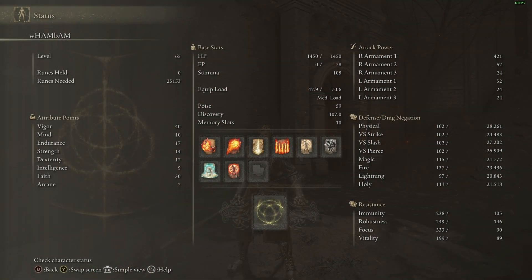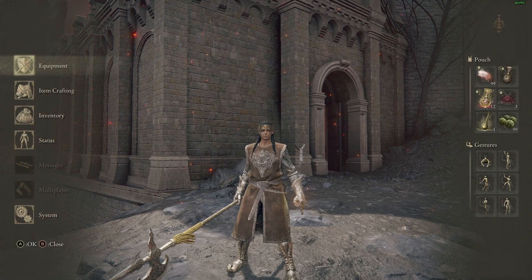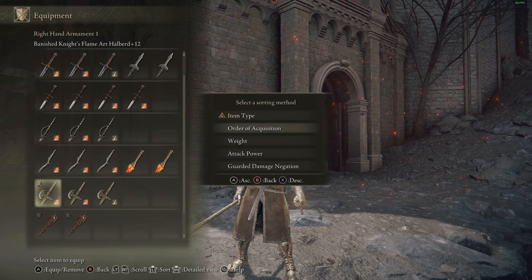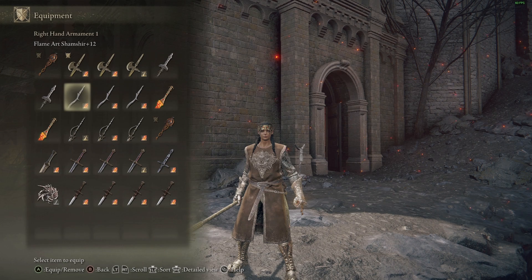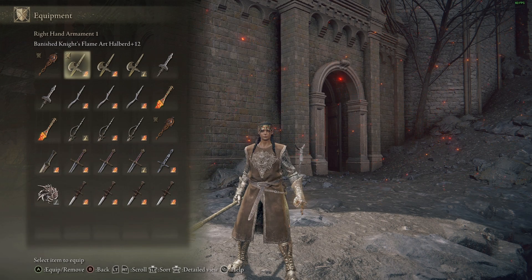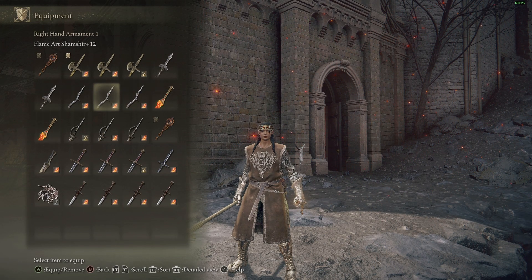The stats are going to be 40 vigor, 17 endurance, 14 strength, 17 dexterity, and 30 faith. The equipment includes the Banished Knight Flame Art Halberd +12, a Shamshir, a Godskin Stitcher, a Lordsworn Straight Sword — a few weapons you can play around with.